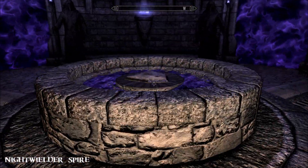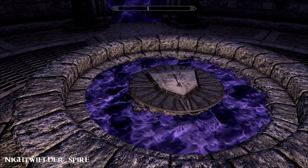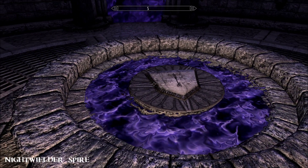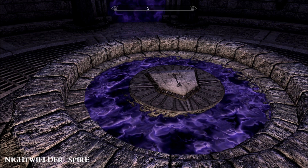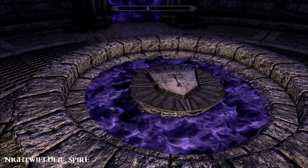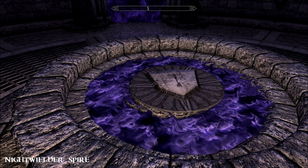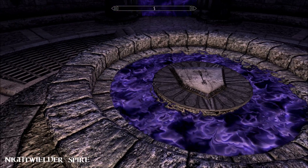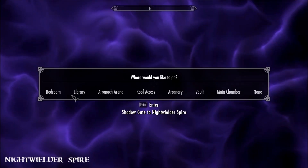When you do make the rooms, you need to create orbs first, and that's where the soul gems come in. You need quite a lot of them. I made a couple and was like why am I not getting any more options - but as I continued to make more orbs the options opened up to actually create the rooms. So here's what you can make: a library, bedroom, atranach arena, roof access, arcanary, vault, and the main chamber.